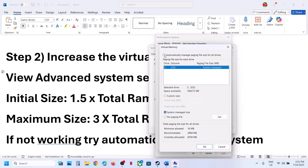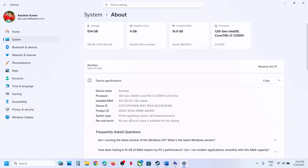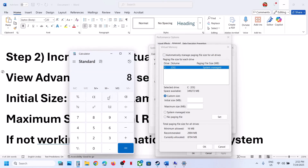Uncheck 'Automatically manage paging file size.' Select the drive where the game is installed, then select Custom. For the initial size, you need to know how much RAM you have — go to System, then About, and you will see the RAM. In my case it's 16 GB. If you have 8 GB, calculate accordingly.